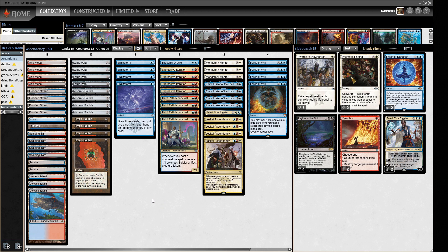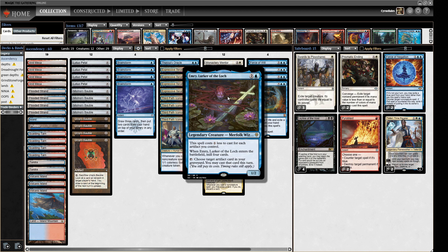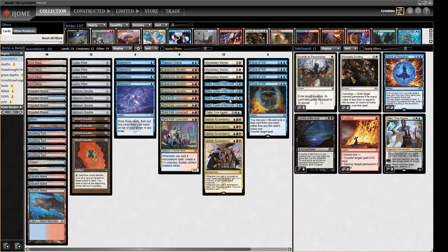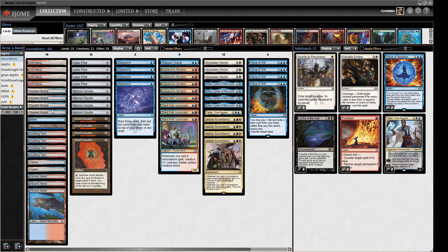So what does this deck aim to do? It's essentially a combo deck with a really strong fair plan. Jeskai Ascendancy is an enchantment that says whenever you cast a non-creature spell, creatures you control get plus one plus one until end of turn and untap those creatures. It also lets you loot — draw a card then discard a card — with every non-creature spell. The plan is to play Emery, then play zero-drops like Bauble or Lotus Petal, loot through your deck, untap Emery, tap it to replay artifacts, and keep the chain going.